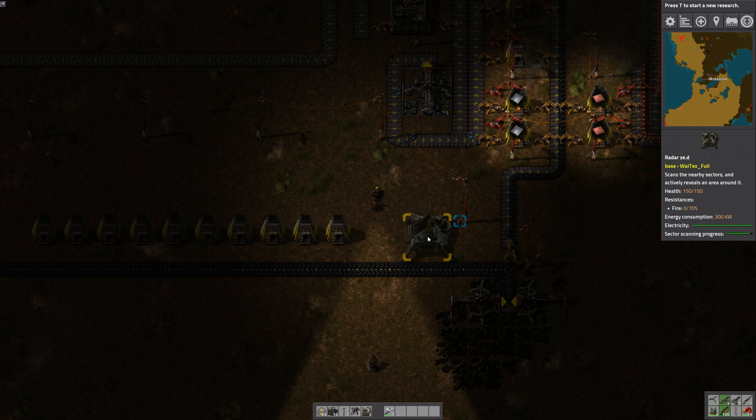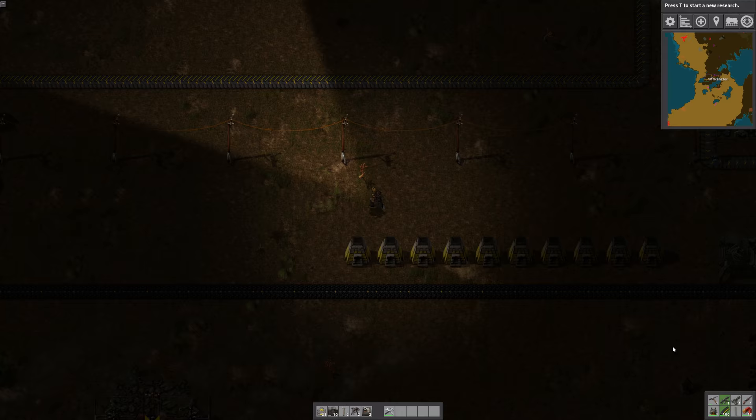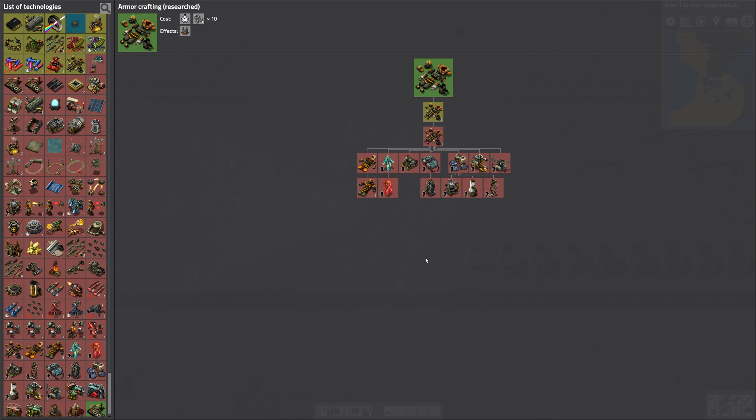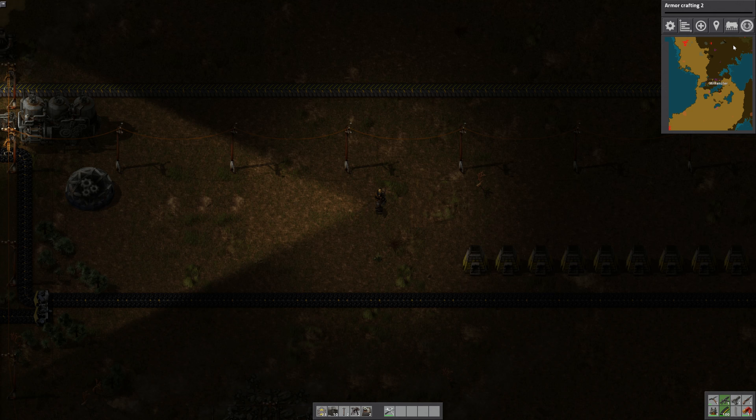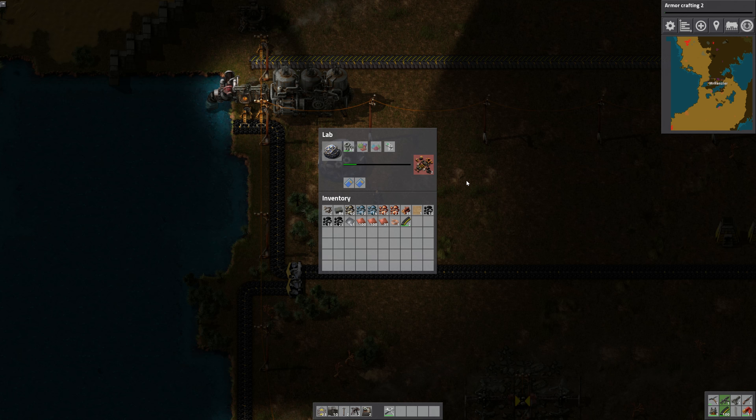We have our radar, which is awesome. We have all our furnaces. We've got armor. Let's just go for it — which one is cheaper? Armor crafting 2 is cheaper. Let's just do that. Let's just beef up the armor. And it has exactly what it needs.